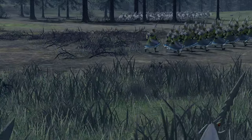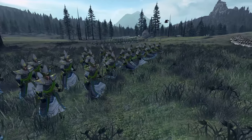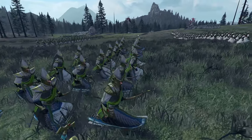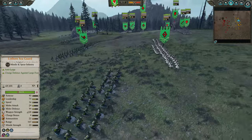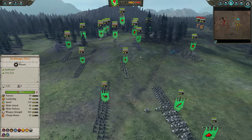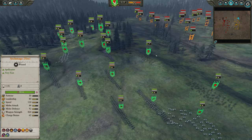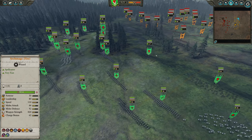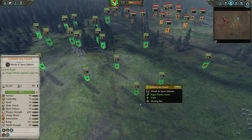In the rock-paper-scissors of Total War, cavalry has always countered archers, and spears counter cavalry. Solution? Give your archers spears, which is what Lothern Seaguard are for the High Elves — a very unique unit in the game, and potentially very, very powerful, given that they can defend themselves from cavalry fairly well, like cavalry and monsters. They're still not elite halberds by any means.